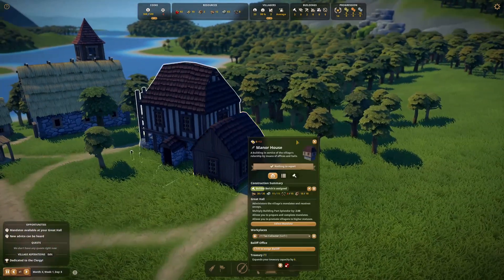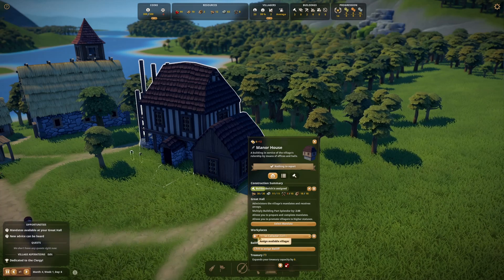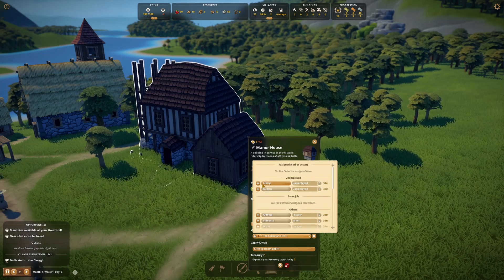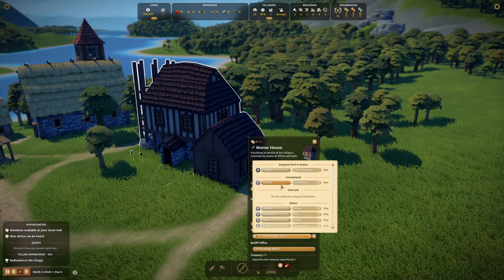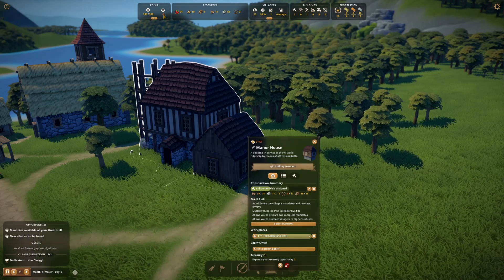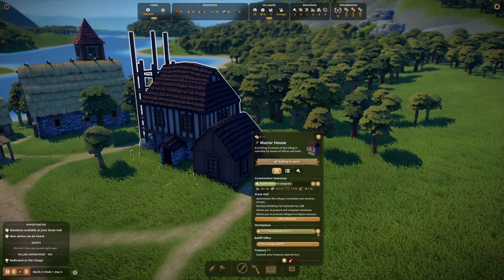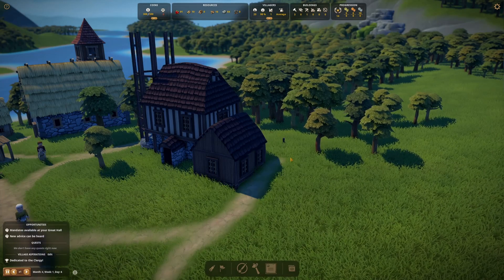The tax office is up, which means we can employ a tax collector. Aledag, you're the tax officer — there you go. And Gillian, you're probably going to become our bailiff. So we've got a tax officer assigned, and the bailiff's office is coming along. We need to increase our treasury but that'll happen as it comes out the back.